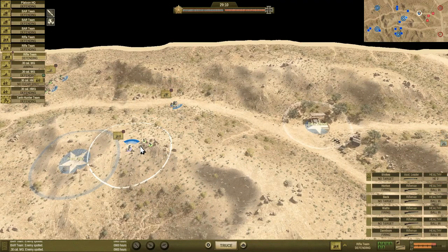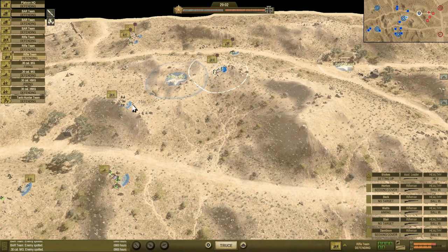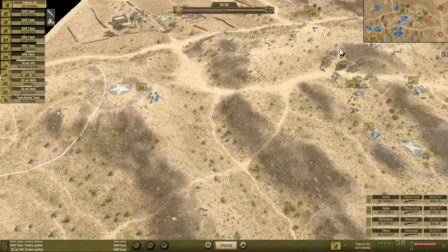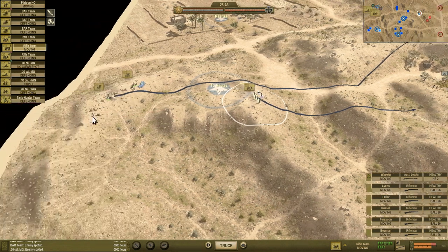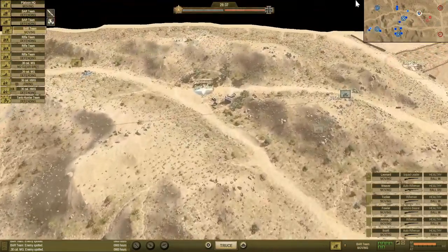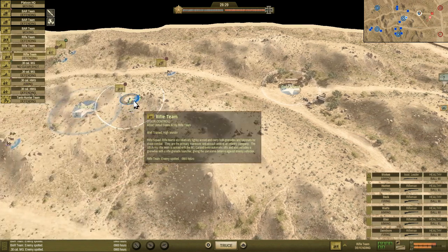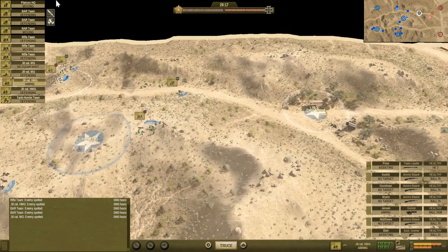Setting these guys to defend as well. Here's our morale indicators — if morale drops all the way, the battle ends, or it ends when the timer runs out. Let's get the platoon headquarters up to provide some morale support, and bring this rifle team a little closer. There's another BAR team back here too. So far we just have enemy spotted warnings, nothing else. I've got two .30 cal teams including an HMG — I really need to get them in position to do some damage.